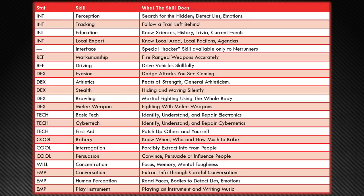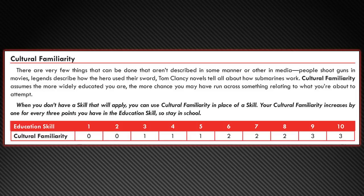Game Masters, I strongly encourage you to print the full skill list and give it to all your players so they know the full range of their options. One thing I absolutely dig about the Jumpstart Rules is Cultural Familiarity — the general knowledge that a character with a high Education stat has, meaning they might have a 1, 2, or even 3 in all skills. Hopefully the full rules will explain how improvements work in addition to that.